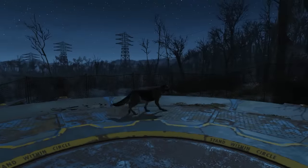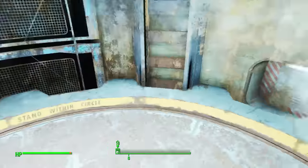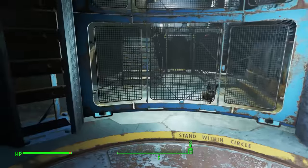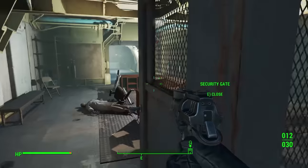The first glitch I'm gonna show you is gonna help you get the cryolator that's inside Vault 111. Once you have Dogmeat, go back into Vault 111 and into the room with the cryolator case.